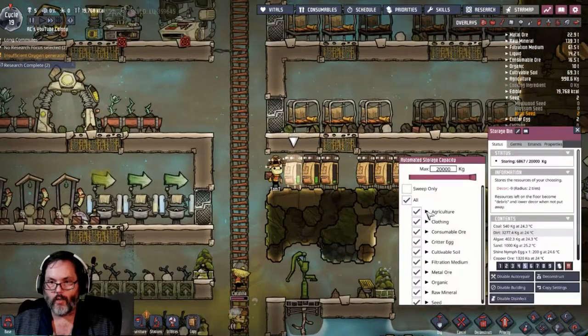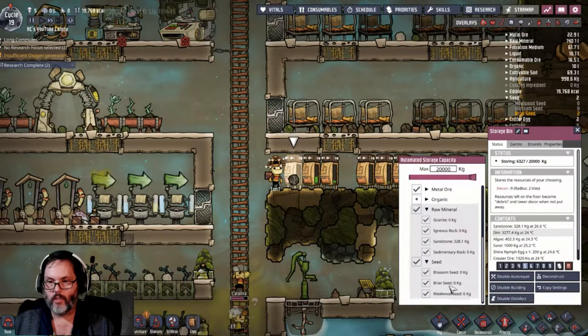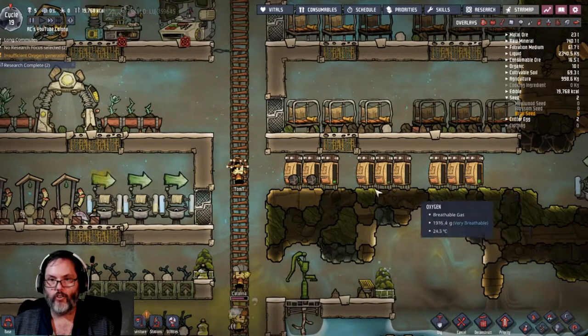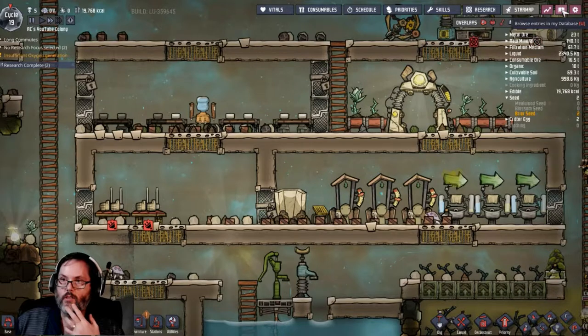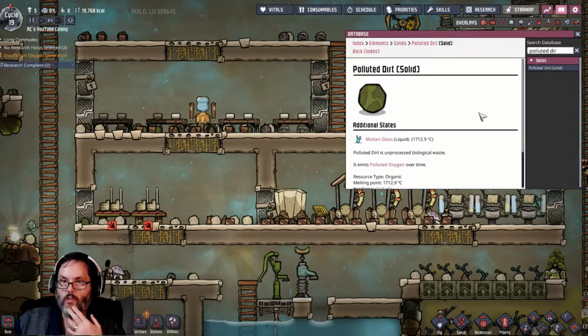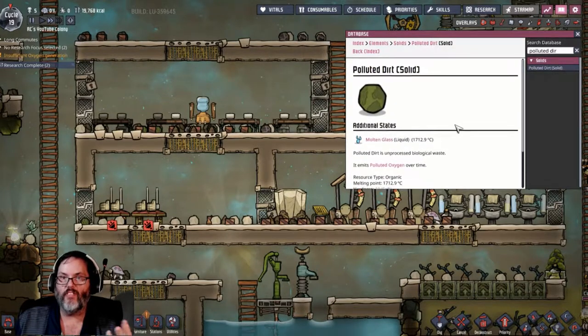Let's go through here and make sure - we don't want coal there anymore. Clay, dirt, sand, polluted dirt - we don't want that. Raw mineral and seeds. I want to copy that and paste it there. That's coal - I don't see any polluted dirt up here.